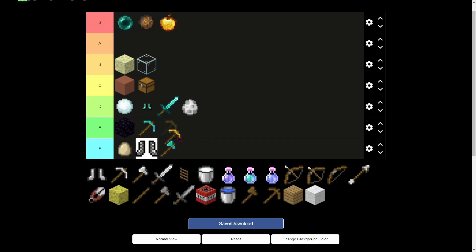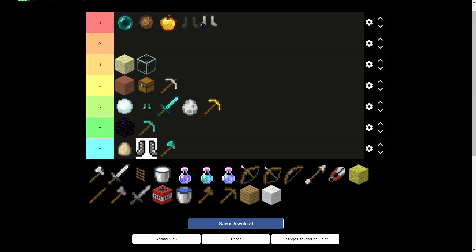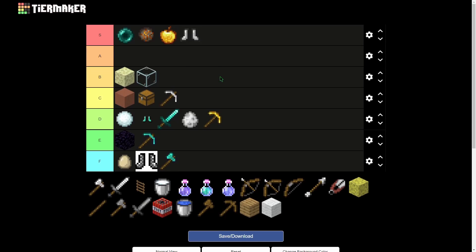Golden pickaxe — it's kind of F tier, but if they have lots of endstone I'd put it D tier since it's quite solid then. I usually just buy an iron pickaxe though. This next item — the protection armor — is definitely S tier. It's like the best armor and it's basically half the price of diamond armor. Really cheap and really good.